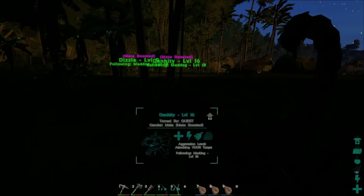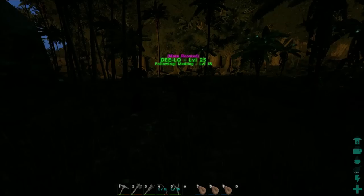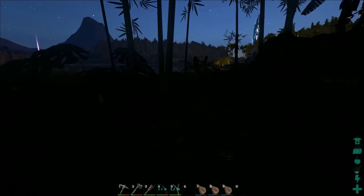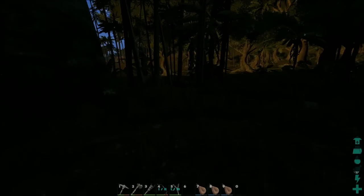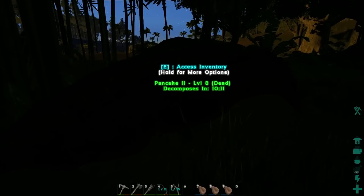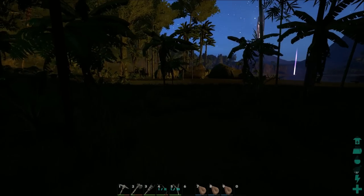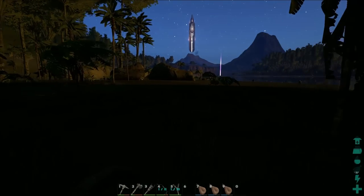Alright, so things we need to accomplish: we need to get another parasaur. That didn't turn out so great - I mean, we're out here doing experimentation. It's unfortunate that Pancake died because Pancake was one of those dinos I've had for a really long time. Pancake will be untouched - we will not harvest the body. Pancake will go to the afterlife complete.